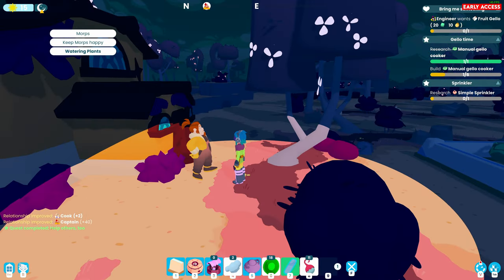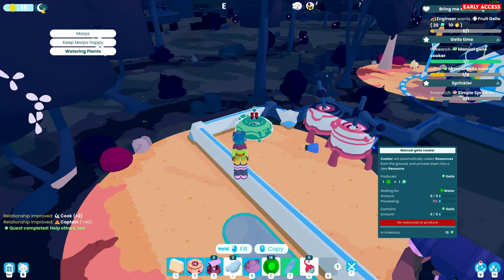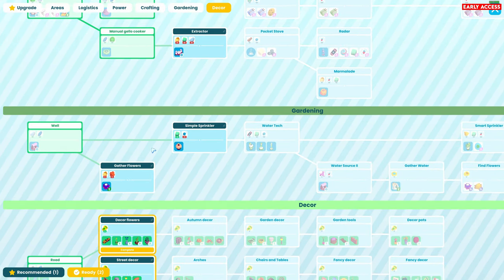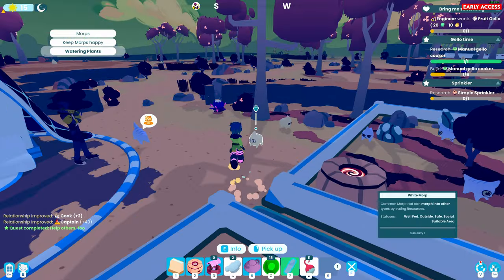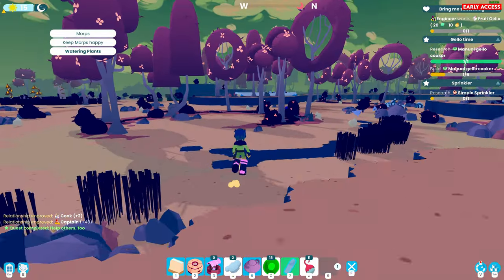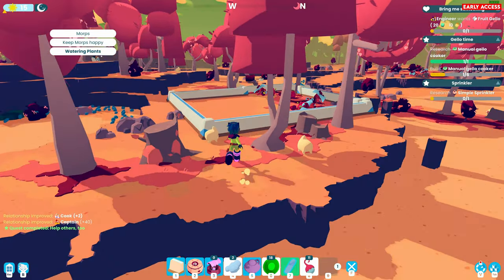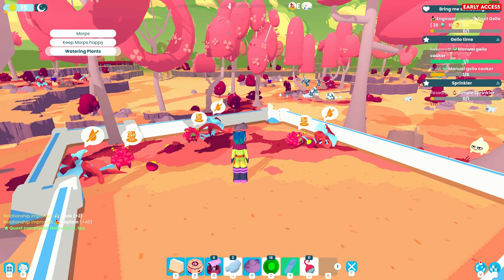We have to build six manual jello cookers. But I think what I want to do is look at the sprinkler. Simple sprinkler - here we go. That needs 20 tech points produced by tech morphs. How do I get tech morphs? I'm pretty sure these ones over here were originally tech morphs and now they've turned into these red ones - they turned into a pink morph. These were originally tech morphs. Interesting.